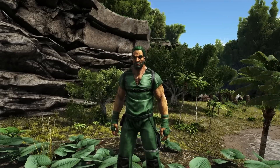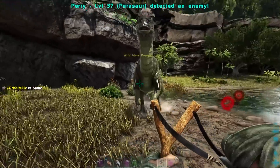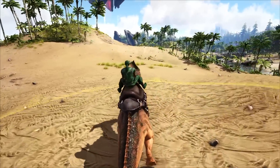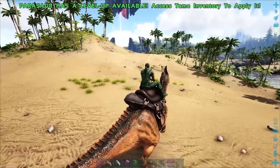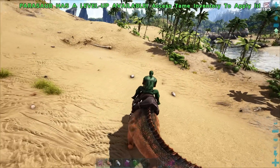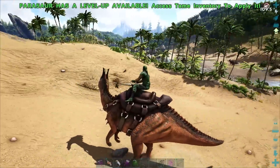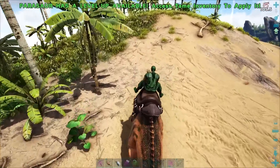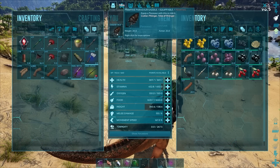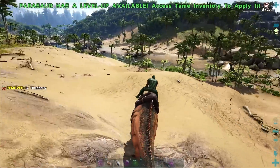Without further ado, let's talk about the first one, which is the Parasaur — as you can see from this guy right here who's not cooperating and decided to start eating as soon as I started recording. Found commonly in the wild, you can bullet or slingshot these guys. Once tamed, they have a ping you can send out to see where aggressive dinos are in the distance. They can attack, harvest berries, and also Roar, which puts small to medium-sized creatures into a passive situation and gives you time to get away. You can get their saddle at level 9, which is very early on.